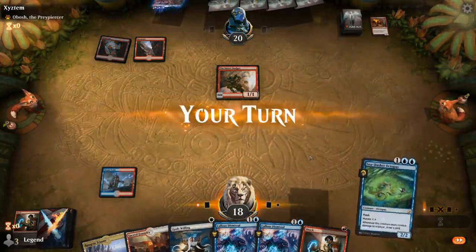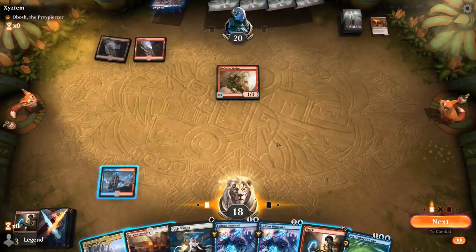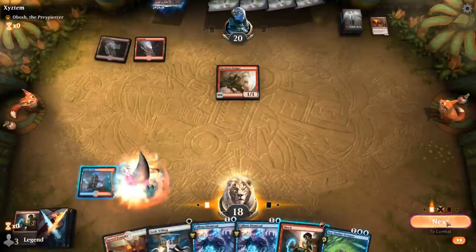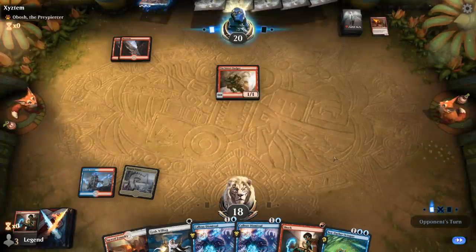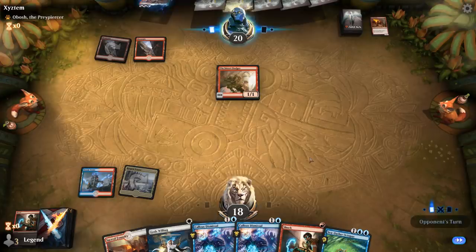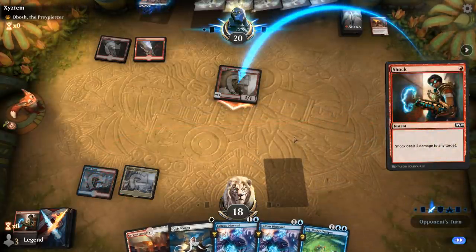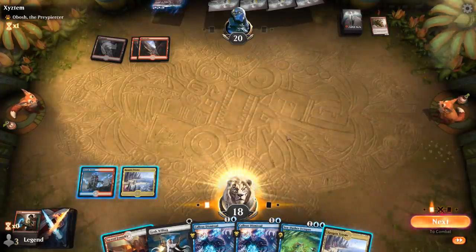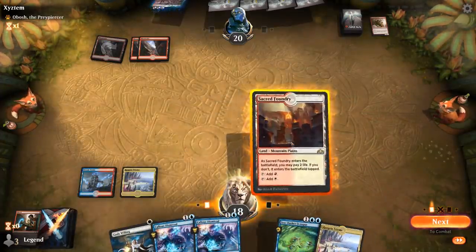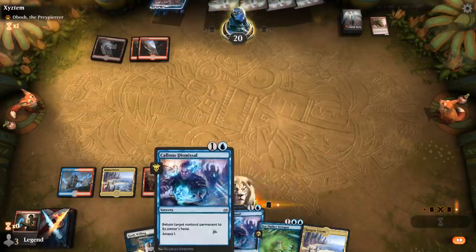Second main: Tin Street Dodger — so maybe they had a spectacle card they wanted to play like Light Up the Stage, and the Shock kind of threw them off. Can try to shock the Dodger to keep them off spectacle as well. Not sure why they're activating the Dodger. Managed to keep the board clear so far. Now I'm probably interested in just casting the Octopus end of turn instead of mutating it, and then we can clear a path with Dismissal.